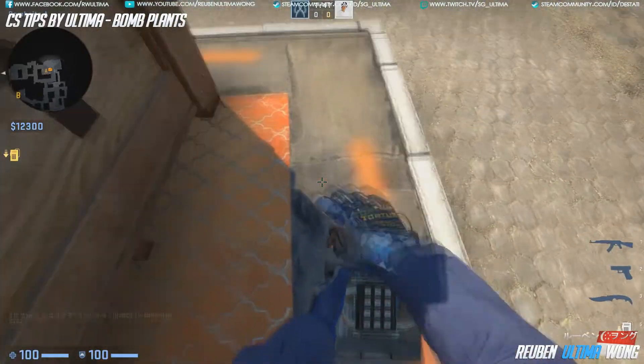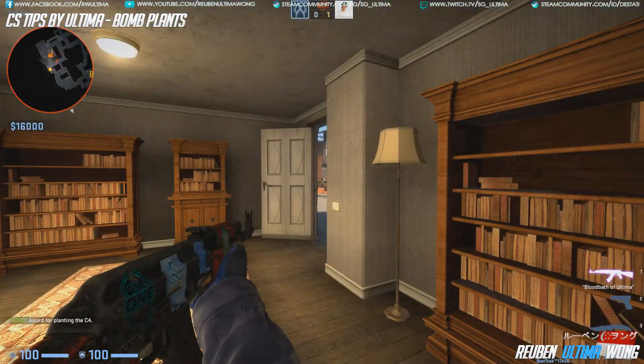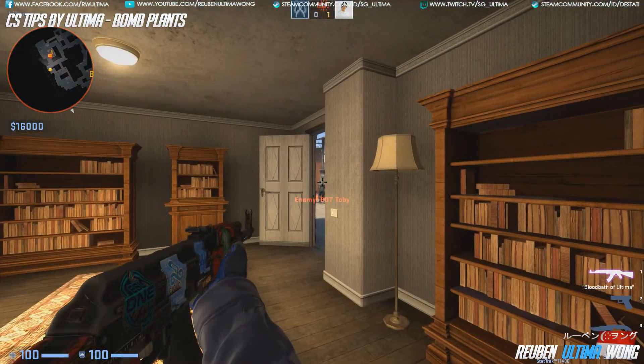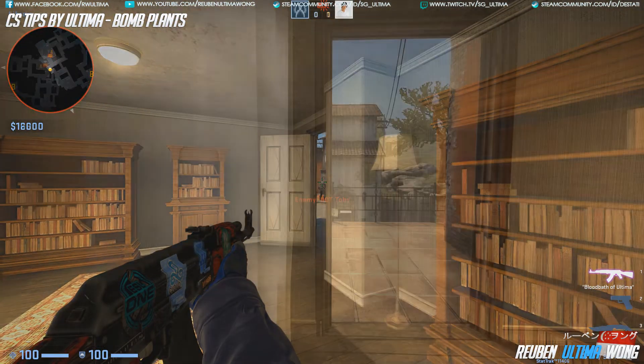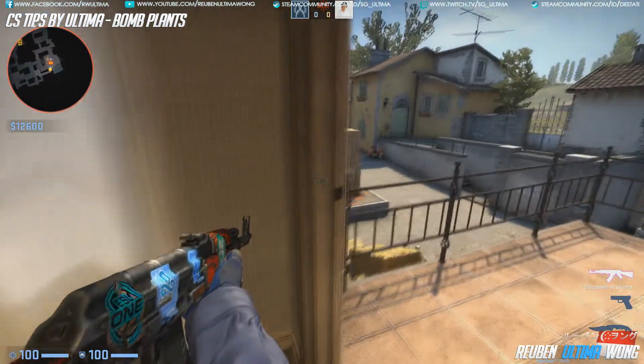Another example is Inferno. In Inferno, you can plant the bomb for A apartments next to the crate, or you could plant it for a library. Either one of these positions at least ensures that you can try and defend it and make sure that you have line of sight if the counter-terrorist comes to defuse it.